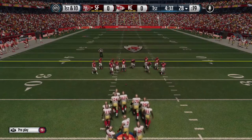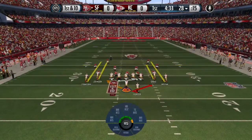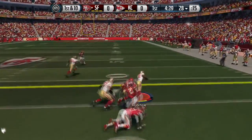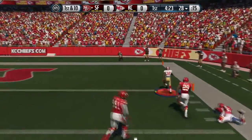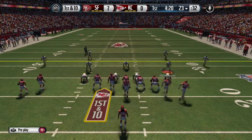If you guys want to try out the super custom offense and defense, they're available in the share files. Just go ahead and put a comment on what PSN or game tag you're gonna look for it under — one of my Xbox One game tags — so you guys can download that file and try out the super custom offense and defense. You can see here we score right away.